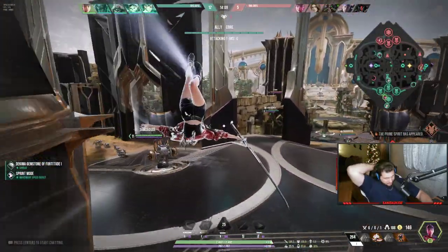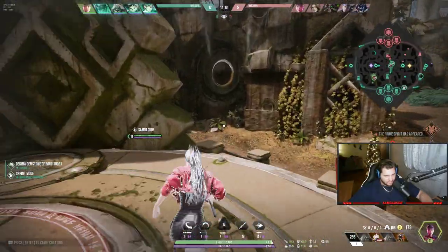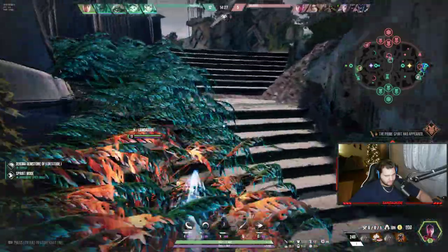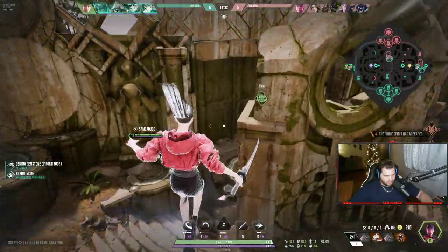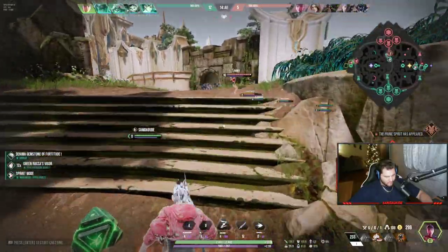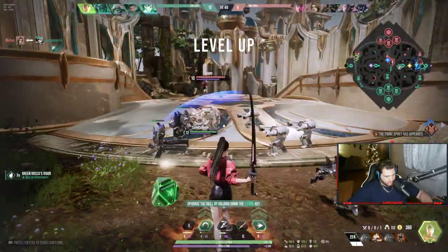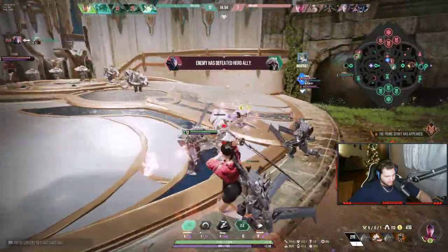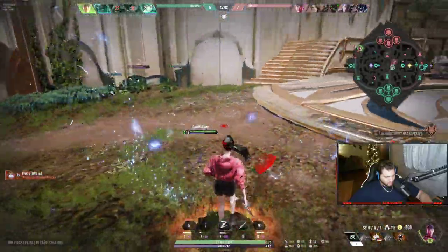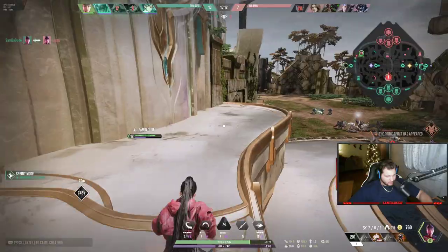I can do literally anything I damn well please and nobody can say anything to stop me. I think now I add some damage. I've obviously won my lane — I'm six and oh. I want to gank duo lane. She blinked away. I don't know why she blinked away when she could have just dashed away — I guess because she didn't want me to follow the dash. There's the solo on the enemy Xena.